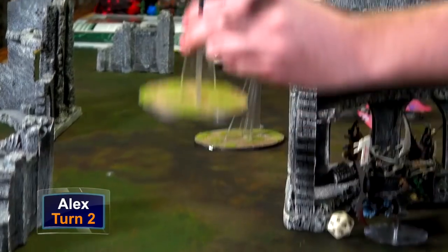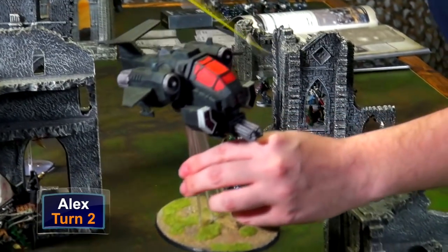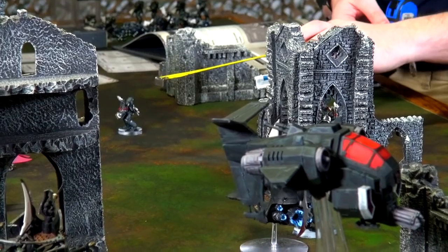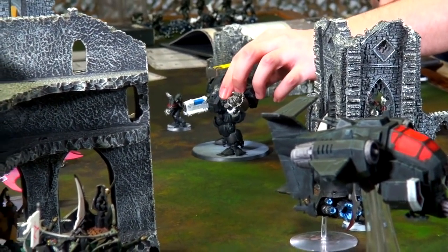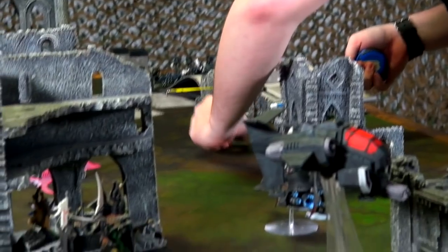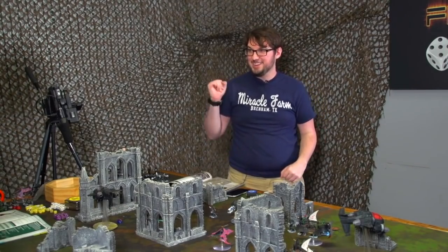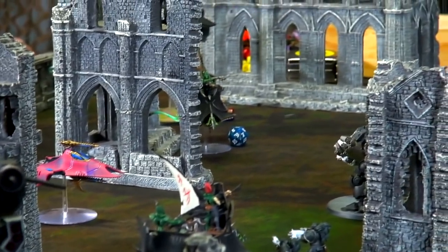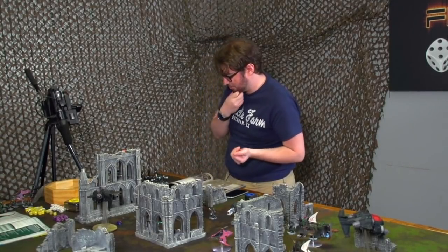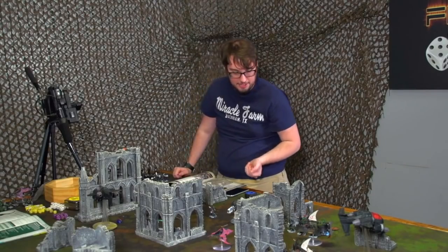For Alex's turn three movement, he moves his Storm Talons to get line of sight on the Raiders and Ravagers scattering around the board, trying to knock them down and stop more reinforcements from reaching his forces. He also moves the Redemptor to shoot at and then potentially assault the nearby Venom, and advances a lone Intercessor to try to take out the final wound on a Raider.